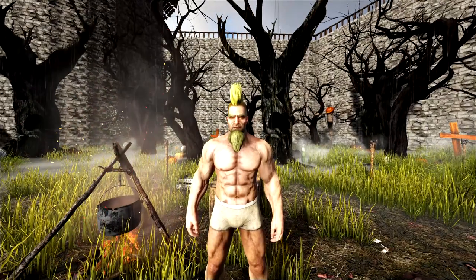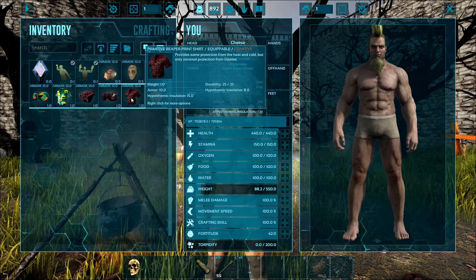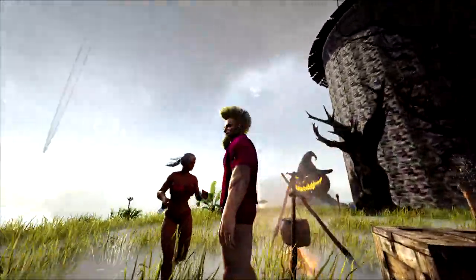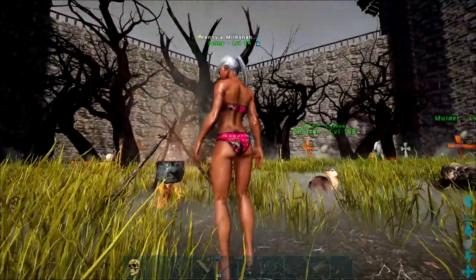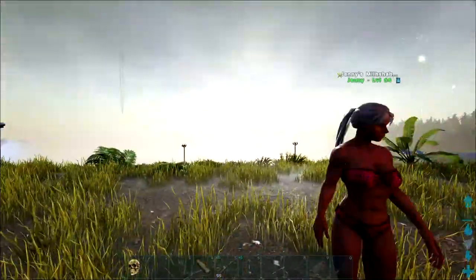First, let's check out the swimsuits. Let's check out the Reaper swimsuit first. I'll put on the male version. Jenny can put on the female version. Wow, it's actually pretty snazzy. I really like the color. I look amazing. Jenny, how are you looking? Turn towards the light so we can see. So this is the Reaper outfit.